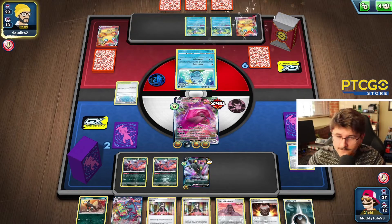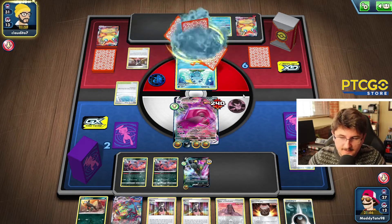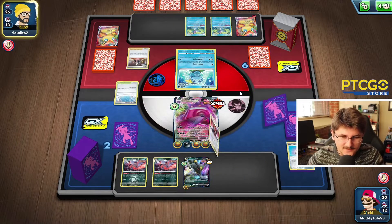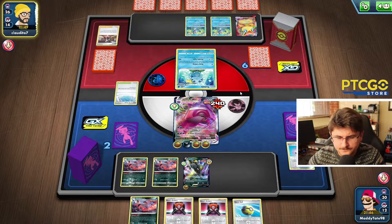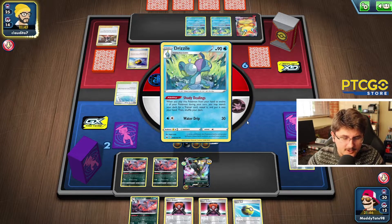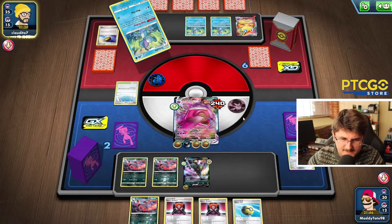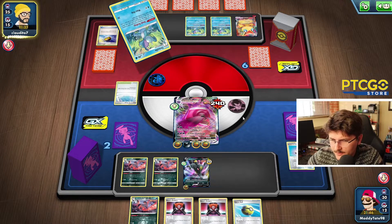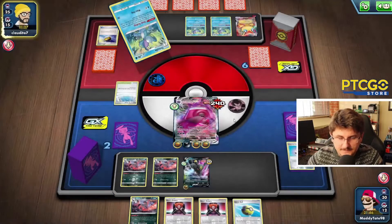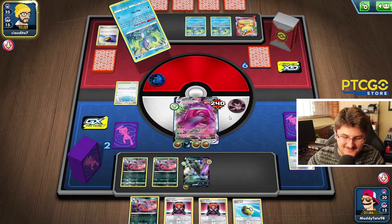We see the Energy Attachment on the Victini and there's the Evolution. He's going to Marnie us — that could be tricky. But I think we have several ways of having a pretty decent next turn. This is an interesting hand to get Marnied into, but it might not be that bad. There's the Drizzile. What could he be grabbing with the Drizzile? Does he have another way of attaching energy other than a Supporter? I don't think there's any other way for him to get an extra energy on this Victini.